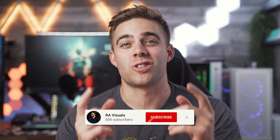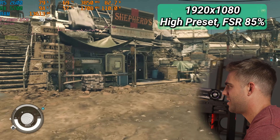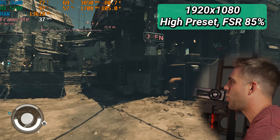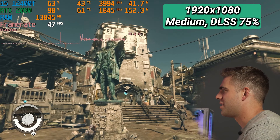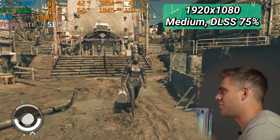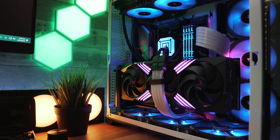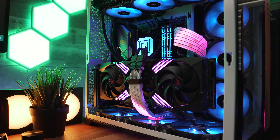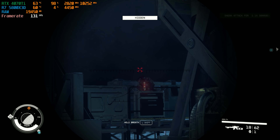Welcome back for another Starfield benchmarks video. In our last two videos we covered the minimum required specs and the recommended specs PC — that video was kind of weird because we had completely different upgraded specs from the minimum specs and really saw not much change in FPS numbers. So to conclude this whole series, we need to use my high-end PC and benchmark that — sporting a Ryzen 7 5800X 3D and an RTX 4070 Ti.